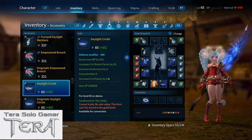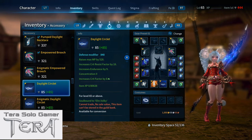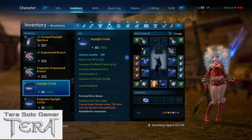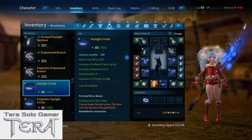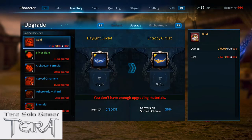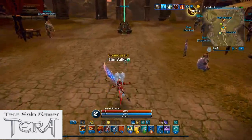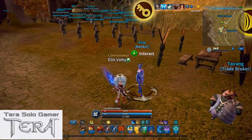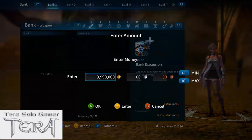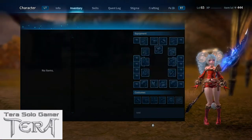The Daylight Circlet is what you'll get from Dougal under Fresh Arms and Legs as part of your entire accessory set. Normally you'd build up item experience points for it before attempting to upgrade, but I'm going to try to power through an upgrade. I need gold, Silver Siglo, Archdeven formula, Carved Ornament, Otherworldly Shards, and Emeralds — let me grab those from the bank.